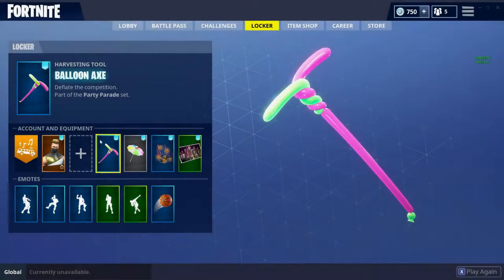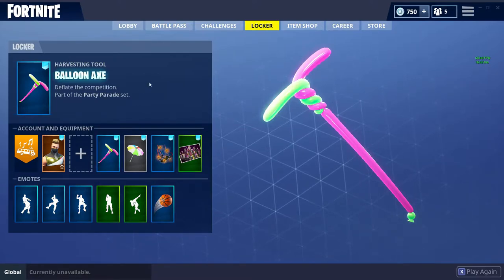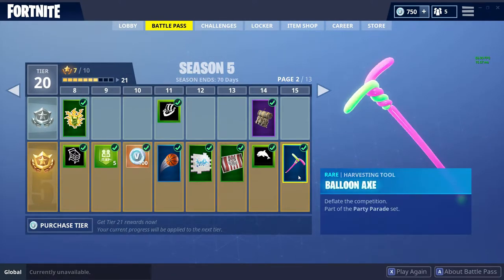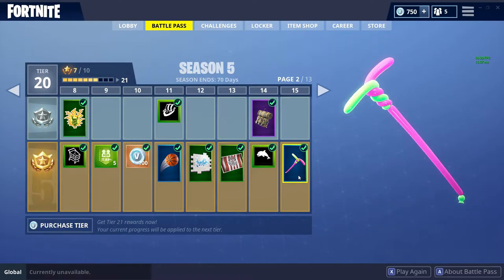Hey guys, welcome back to another video. In this video we're going to be looking at the Balloon Axe harvesting tool in Fortnite Battle Royale. You can't actually purchase this harvesting tool individually, but you can unlock it in the Season 5 Battle Pass. At tier 15 of the Season 5 Battle Pass, this is the Balloon Axe harvesting tool and this is when you can unlock it.